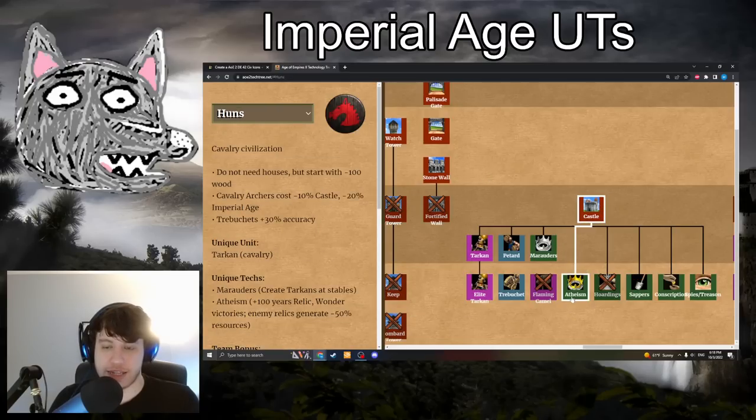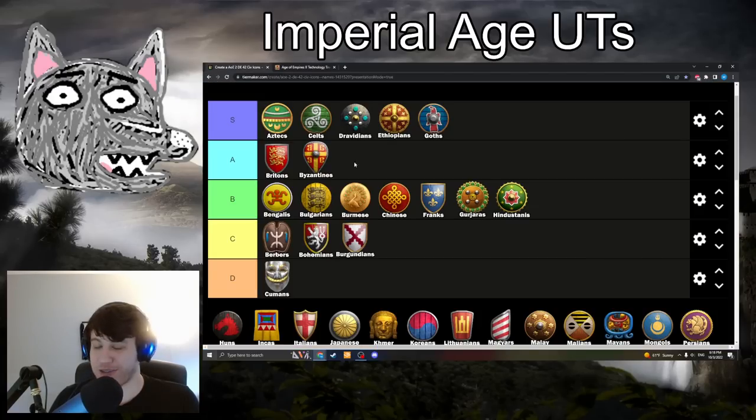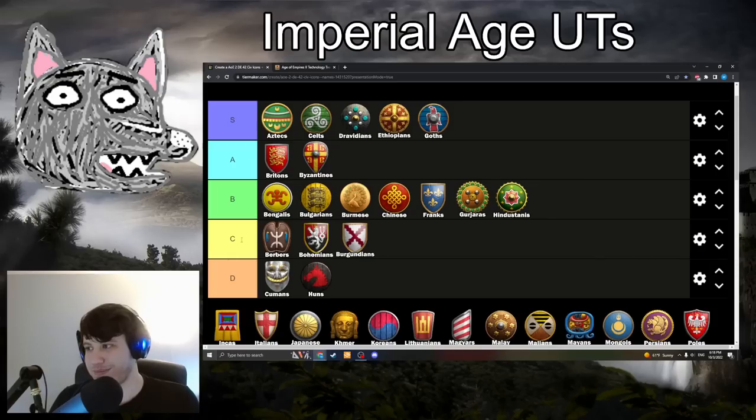Moving on to Huns with Atheism: 500 food, 500 gold. Relic and wonder victories take 100 more years to complete, and enemy relics generate less gold. Yeah, D-tier. It's not a good upgrade. We play Conquest in multiplayer games, and the cost for reducing enemy relic gold is almost never worthwhile. Yikes.